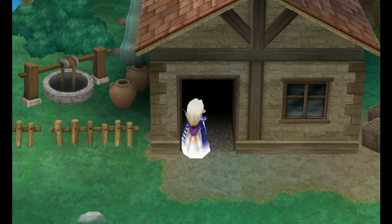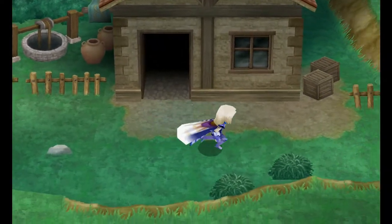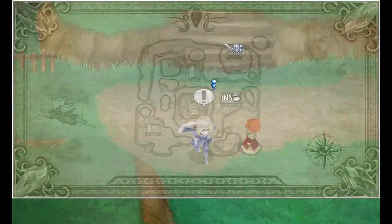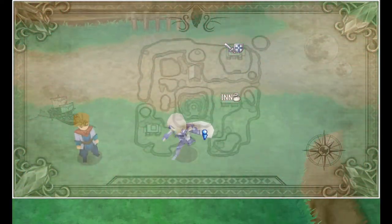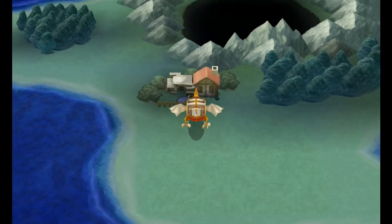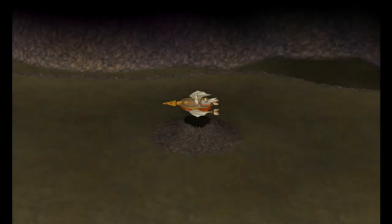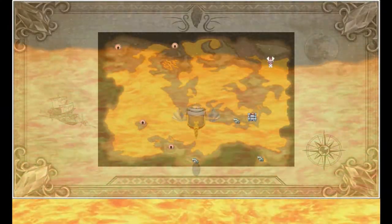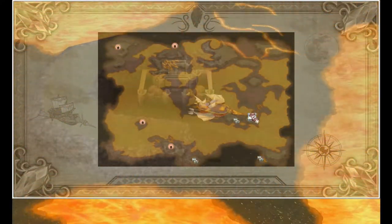He goes off happy. We'll be approaching him again shortly, but for now let's head into the house he was blocking because there's a Phoenix Down we can grab. Then we're heading back to the airship and underground once more — right next to the place where we do that outside of Agarth — and we're heading down to the castle.